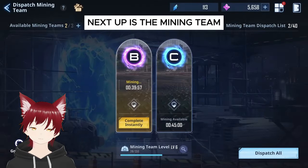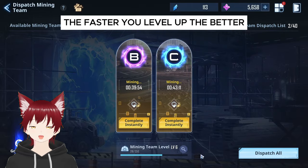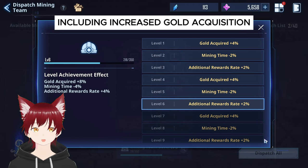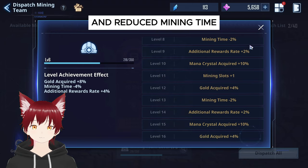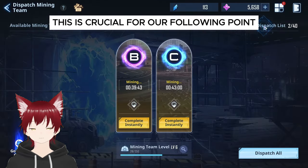Next up is the mining team. There isn't much to say here — the faster you level up, the better. It is advantageous to level up faster for a variety of reasons, including increased gold acquisition and reduced mining time. This is crucial for our following point, the exchange shop.